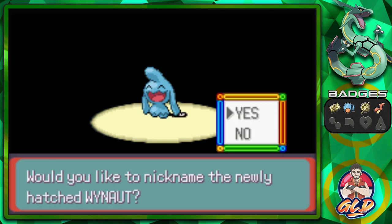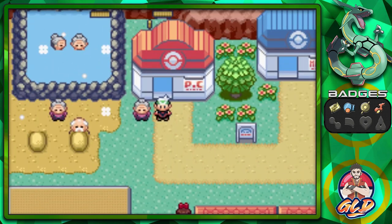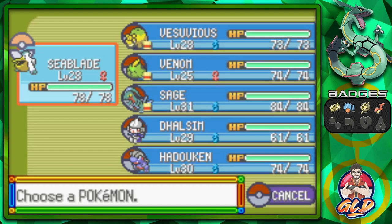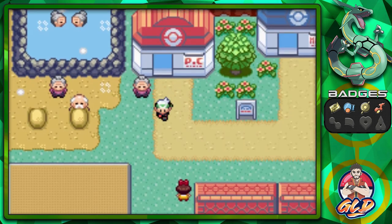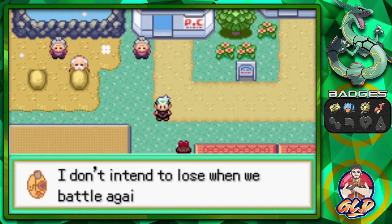I'm going to skip forward to Lavaridge. We are back and we've added both Dulcim and Hadouken back to the team. We are going straight to the desert at Route 111. Brooke is calling us telling us we need to battle again.